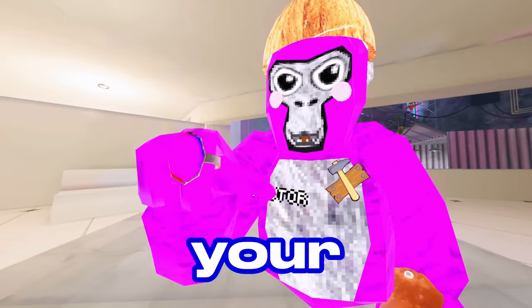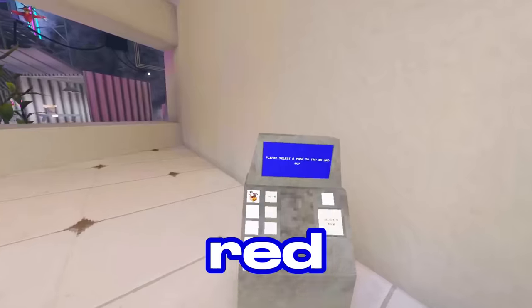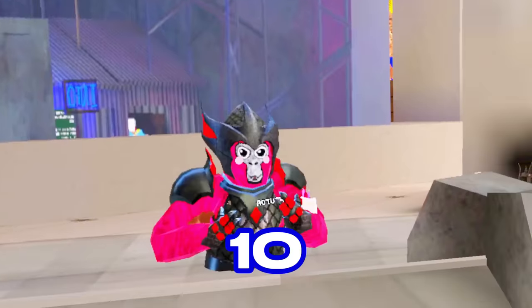Here's the ring — it changes your actual color depending on what color the ring is. Since I'm wearing it I'm changing colors, which adds like an RGB effect to your character. Now let's try on the dragon armor — oh my gosh this is sick and it matches my color code so well. 10 out of 10 update so far.